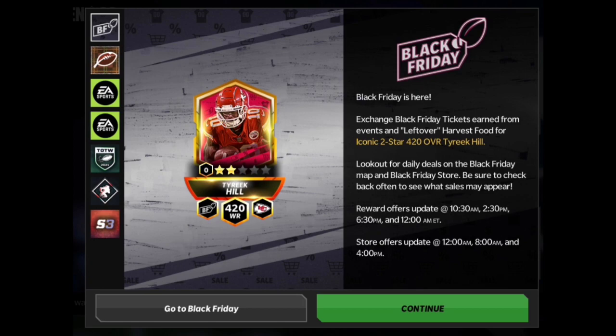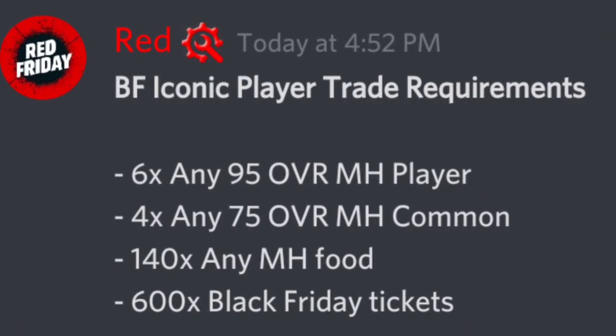The first thing says: exchange Black Friday tickets earned from events and leftover harvest food for iconic two-star 420 overall Tyreek Hill. Look out for daily deals on the Black Friday map and Friday's store. Be sure to check back often to see what sales may appear — they're gonna be throwing sales at us. There's also a Black Friday map with Black Friday tickets and all that stuff.